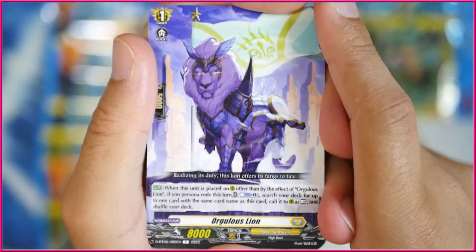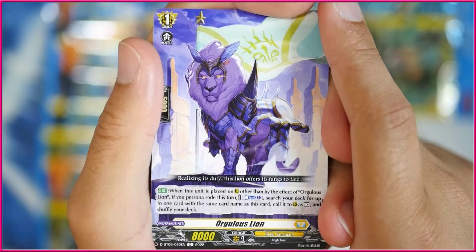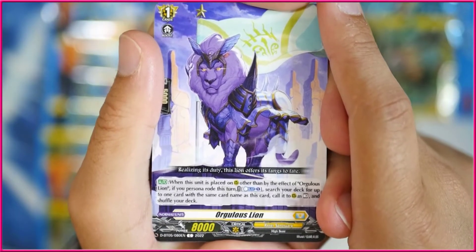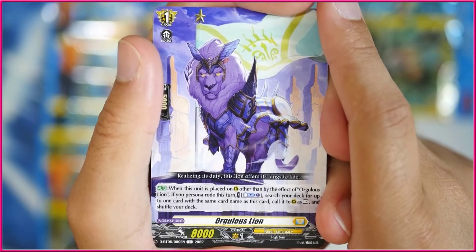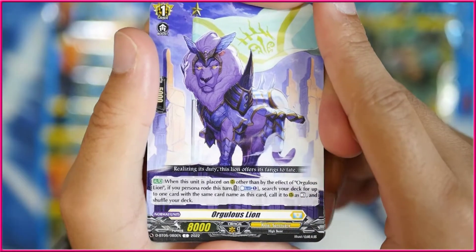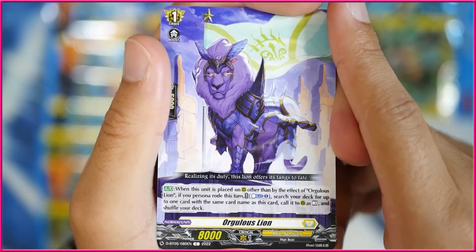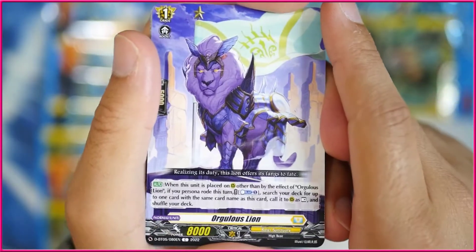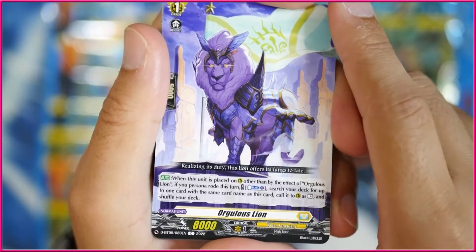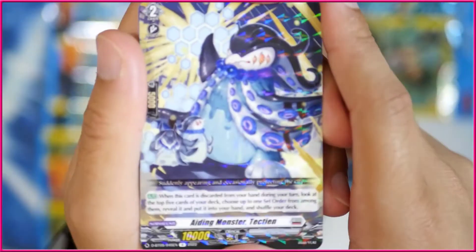Orgolus Lion — it's grade 1. When this unit is placed on rearguard circle other than by the effect of itself, if your persona rode this turn, counterblast one, search your deck for up to one card with the same card name as this card, call it to rearguard circle as rest and shuffle your deck. Not entirely sure what the point of this card is — you can technically use it for retire fodder, but it's also technically Thegra support, which is silly.